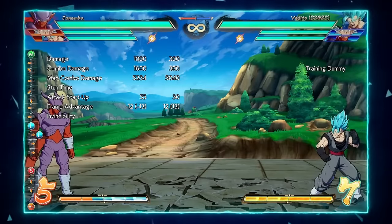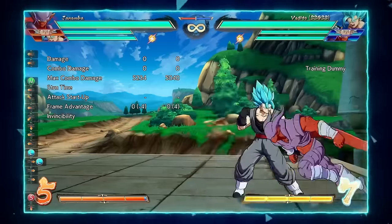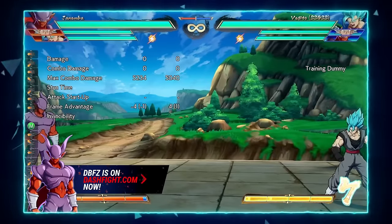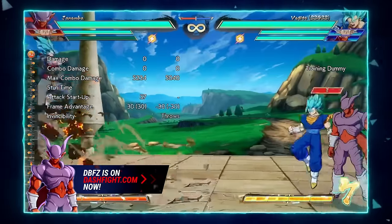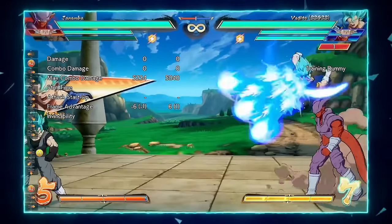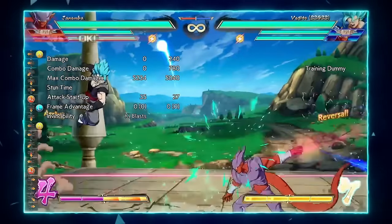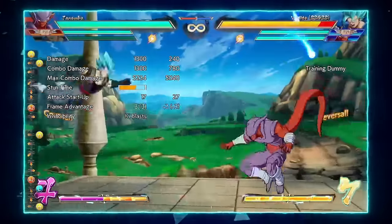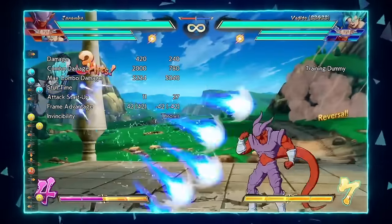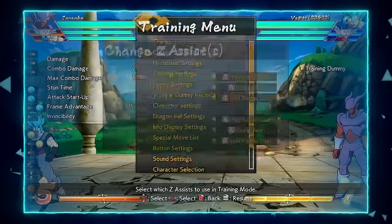We'll get to that in a second. Another thing Janemba can do that really hurts Vegeta — he can deflect with his sword. It's a little tight on timing, but you'll see that I can deflect the ki blast with my sword and get a full combo, which is very nice.